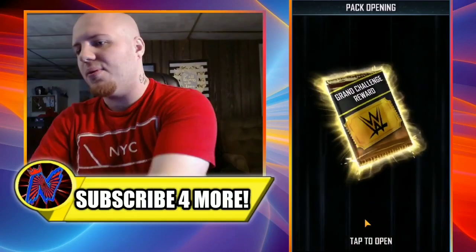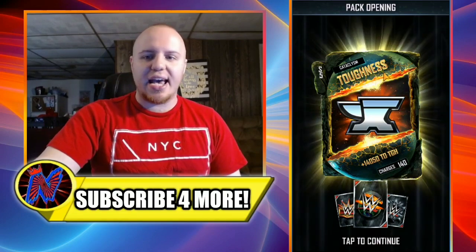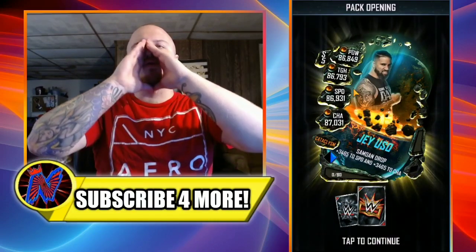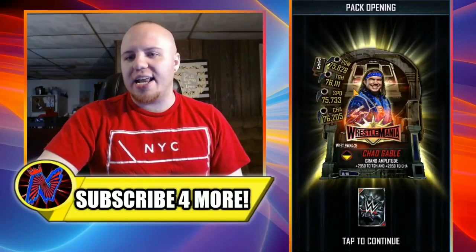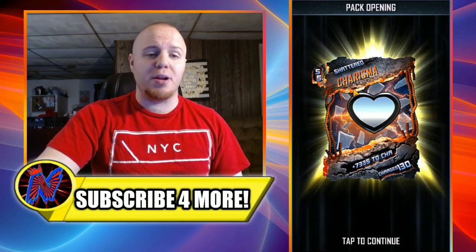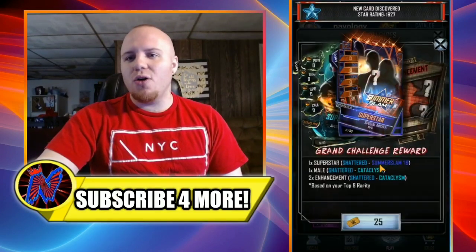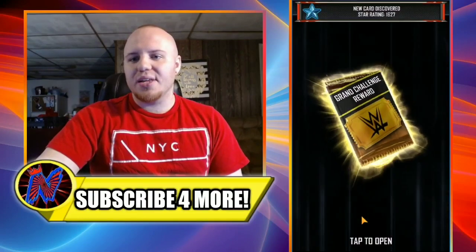Ready for the next one? In three, two, one... no SummerSlam 19 card yet again. She gets a Cataclysm Toughness, a Cataclysm Jey Uso, a WrestleMania 35 Chad Gable, and a Shattered Charisma to wrap it up. My girlfriend apparently has a lot of Charisma here in Supercard today!